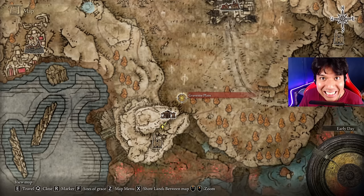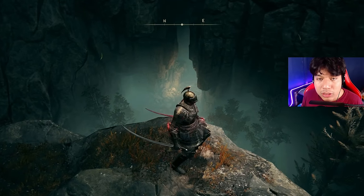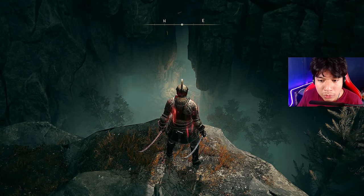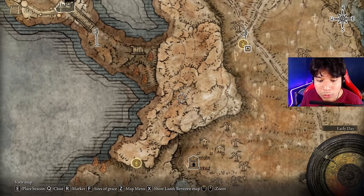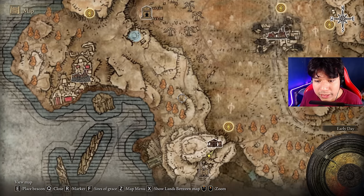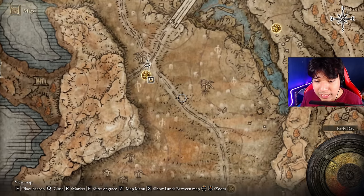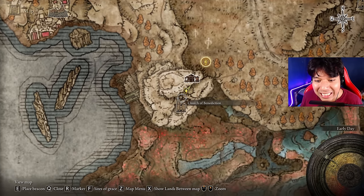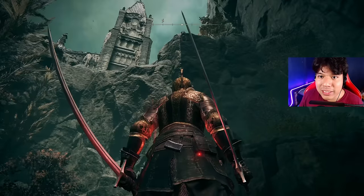The armor set is going to be located in the upper part from where you start the DLC. In the cliff that is above the exact starting point of the DLC — that is where the armor set is located. To get there, you have to explore a bit more. Starting from the first grace I showed earlier, you follow this path all the way around, exploring this area until you reach this point. Essentially you go all the way around the map to reach it — it's located above the DLC starting point, so you start down below and the armor set is up there.